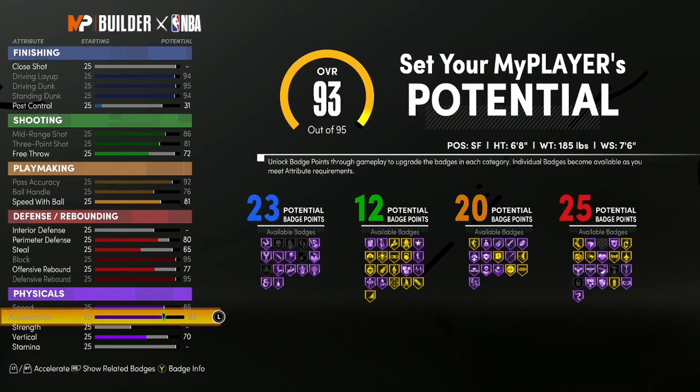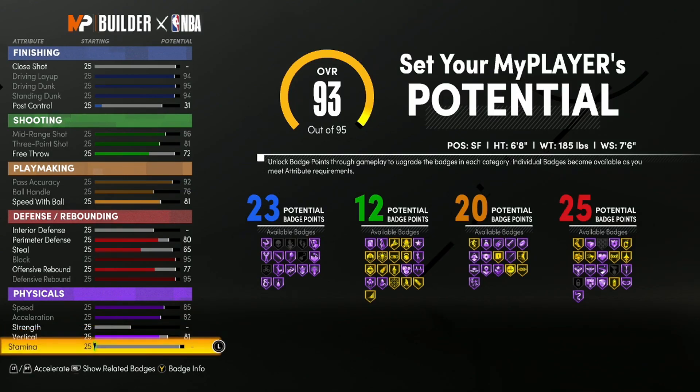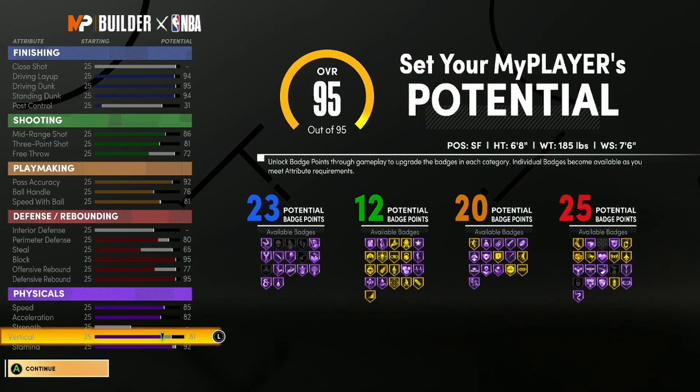Put these both up to max. Put our vertical to an 81 — a high vertical, because I feel like it helps a little with athleticism on chase-downs, and of course for getting rebounds. The rest goes on stamina, so we have a 92 stamina. So it has 23, 20, and 25 — that's 80 badge upgrades.